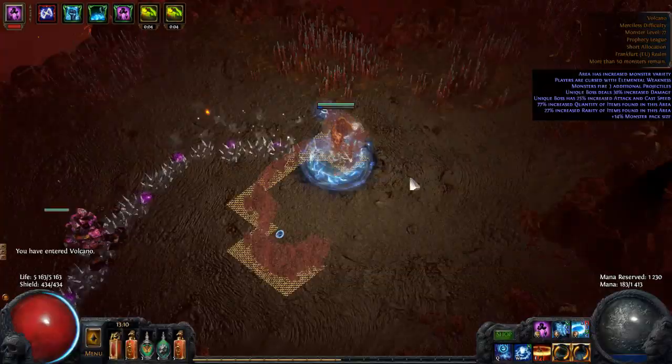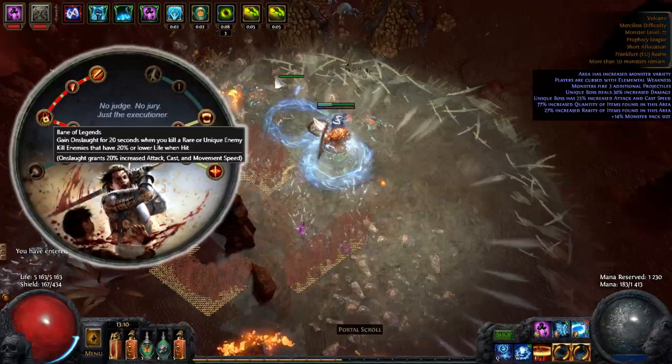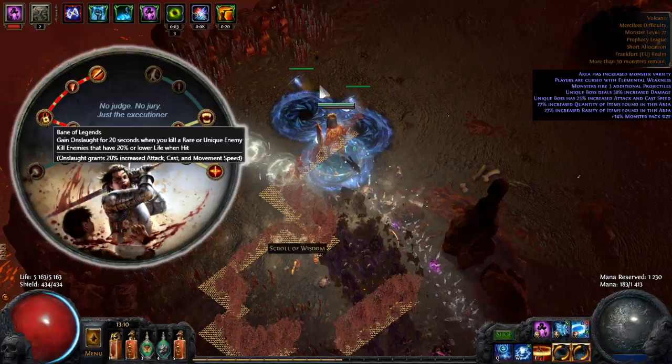Now you might ask, why Slayer? Well, let's take a look at his ascendancy skill tree. Bane of Legends gives you Onslaught for 20 seconds on killing a rare or unique monster. You will have this almost all the time when doing maps.